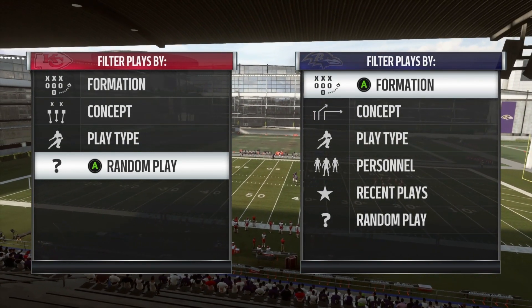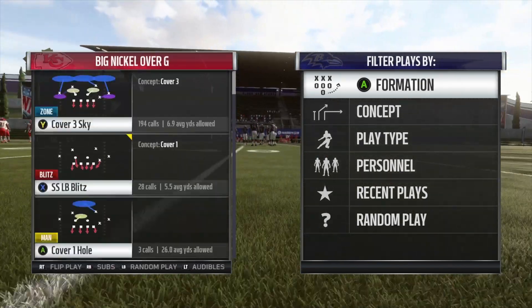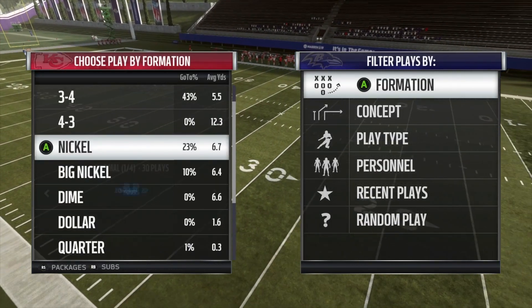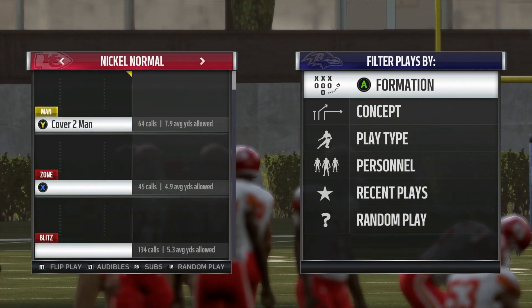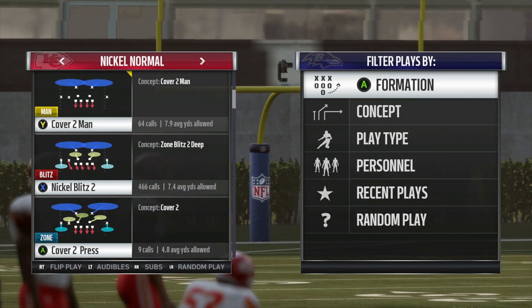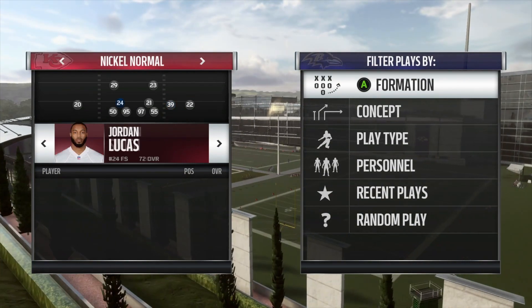You guys may be asking yourself: what is the defense everyone's running? You see everyone running this big nickel over, cover three or cover two, just cross manning with safeties and a linebacker. What if I told you there was a better way to send pressure out of the nickel normal with nickel blitz, and it comes in versus a max protect as well?